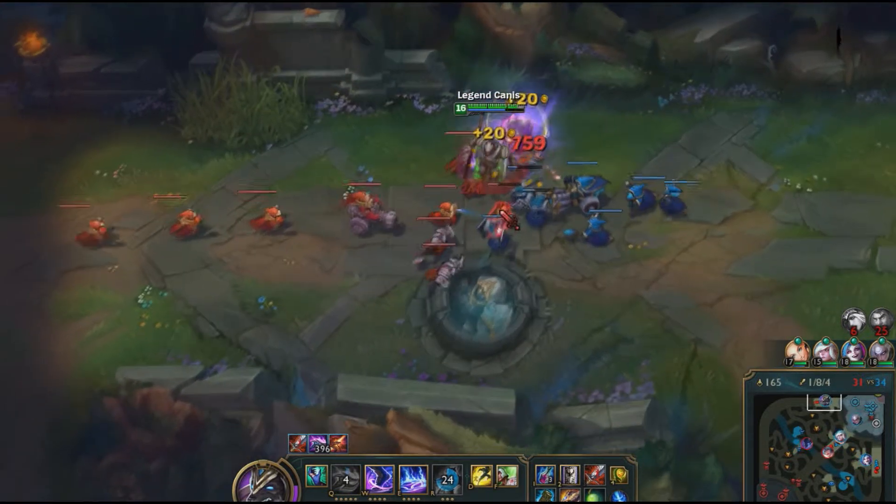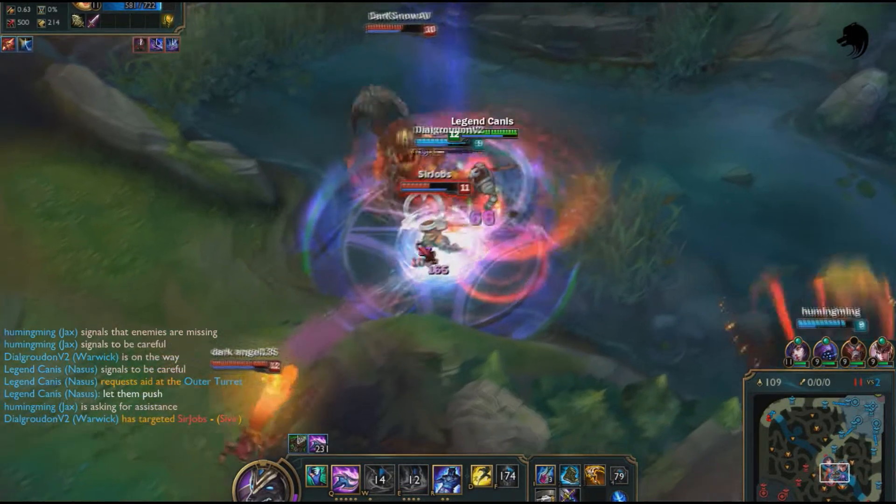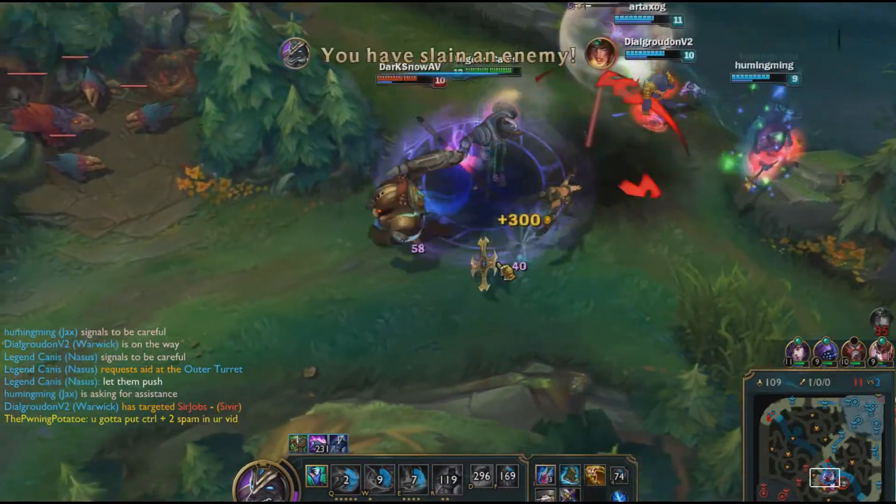And that's why you should focus on tank and AD items. Also, Nasus will shred towers — if you manage to catch only one enemy off guard, you can easily take out 1-2 turrets.